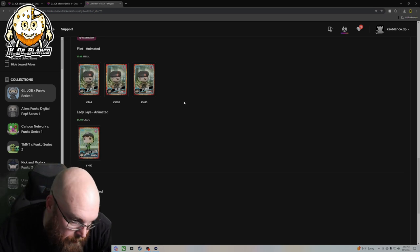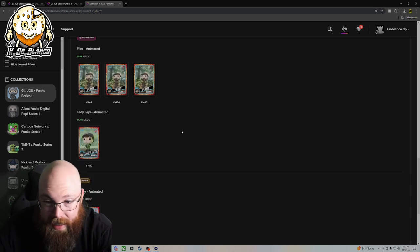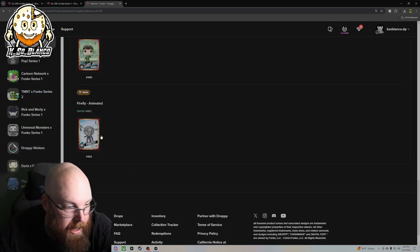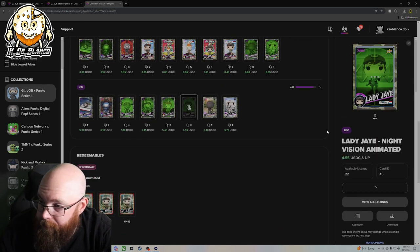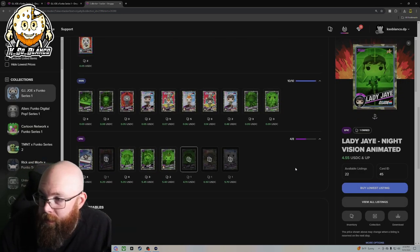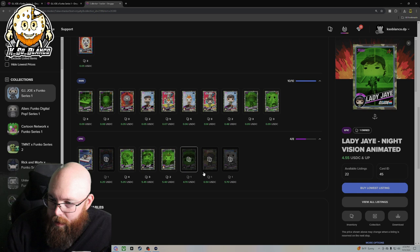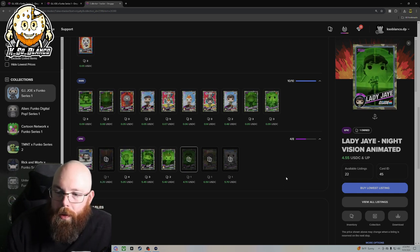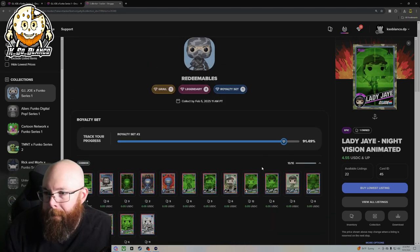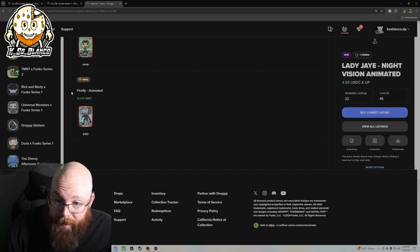Looking at these prices as of right now — mind you it's like 5 PM West coast time, so this drop ended like two hours ago, they burned all those packs — Flint is selling for about $18, Lady Jane is selling for $14.40, and Firefly is currently selling for $124. We're only missing one, so we might as well just buy it. Done. So with that being said, we've already done one royalty set. We're only missing roughly four epics for another royalty set, and I think I might get another royalty considering how many packs we did open. We got three Flints at work, one Lady Jane, and one Firefly.